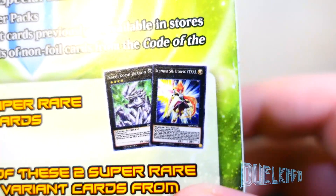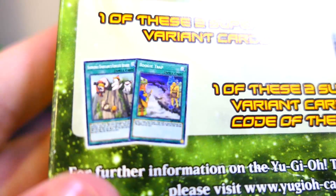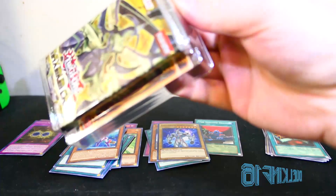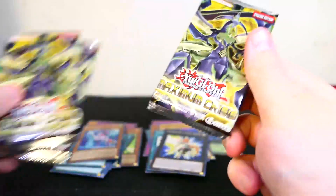On to the Maximum Crisis Special Edition. We've got Kochi Kochi Dragon, Number — Utopia Zexal, and Boogie Trap. Let me get these out... it came with a security card too. We got Emerging Emergency Rescute Rescue, and Utopia Zexal — that's what I thought. Let's set those to the side and see what we got for the Maximum Crisis packs.